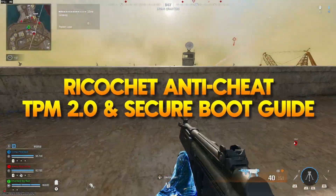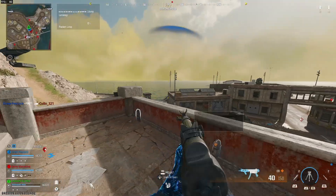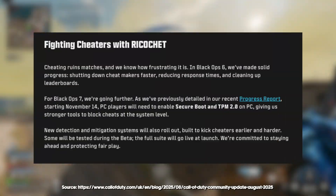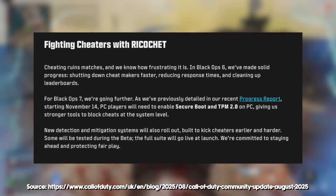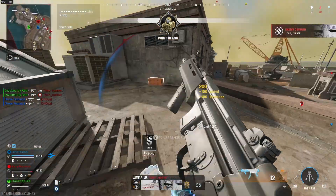Activision has announced that Black Ops 7 will now require TPM 2.0 and Secure Boot functionality enabled on your PC in order for you to play it. The reason for this change is to increase the security of the Ricochet Anti-Cheat, making it harder for cheaters to run their software whilst Call of Duty is running on the PC.